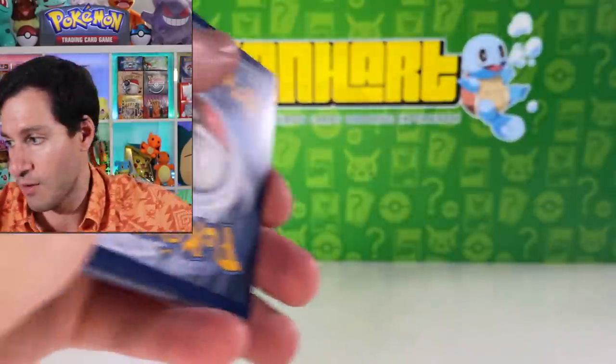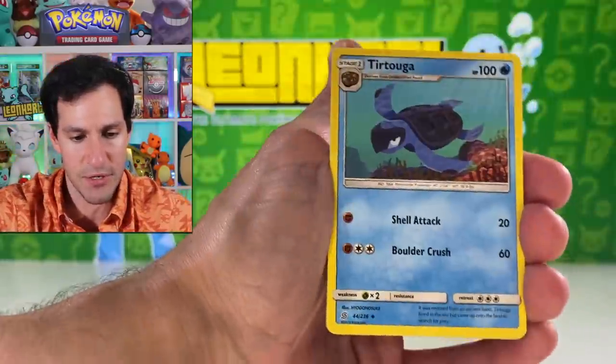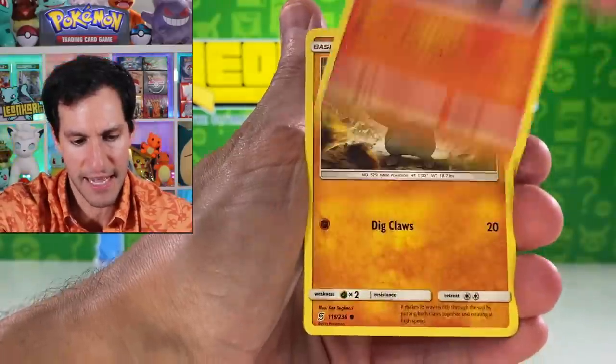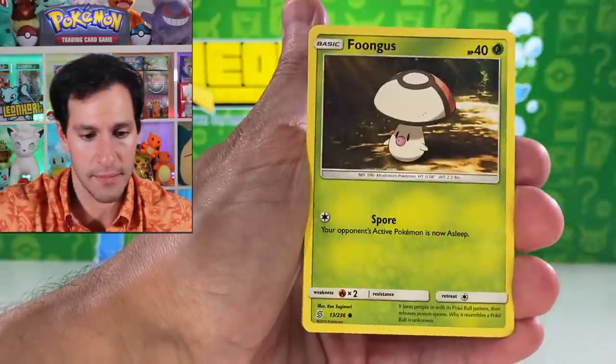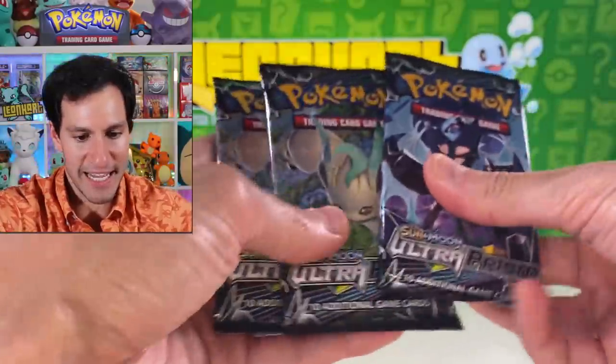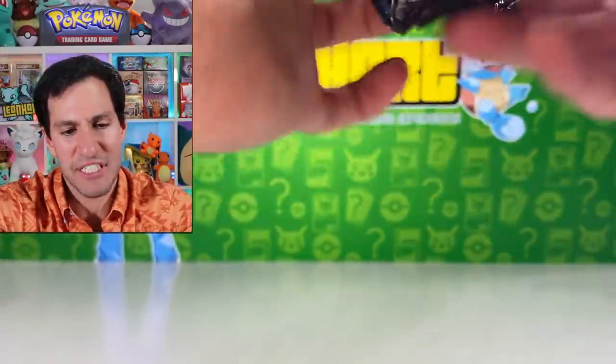Let's get back to a Unified Minds pack — really a rare set since you can't find them in stores anymore. Fighting energy. From this Unified Minds pack we got a Forretress and Escavalier reverse rare. Didn't go as planned.